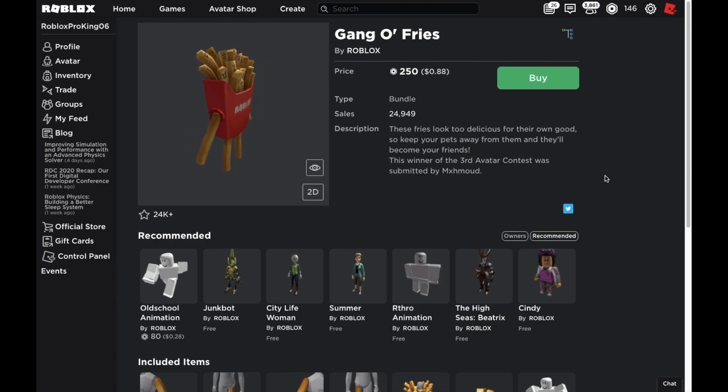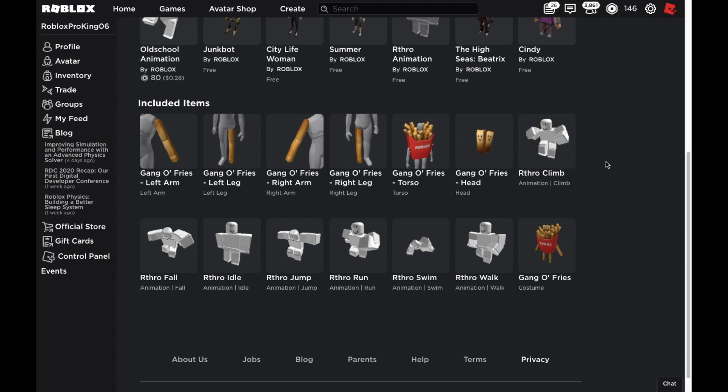Here is the Gang of Fries — it's 250 Robux and it has almost 25,000 sales. The description says: 'These fries look too delicious for their own good, so keep your pets away from them and they'll become your friends.' The winner of the third avatar contest was submitted by this person, which I've already shown on his Twitter account.